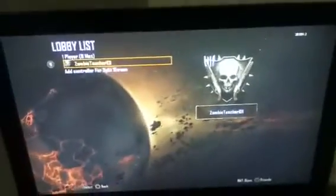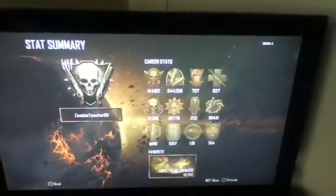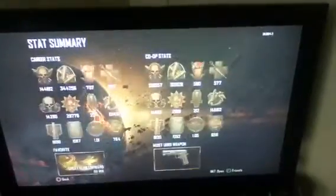What's up, Tutorial Guy here. This is a zombie account giveaway — shotguns. As you can see here, these are the shotguns, four talent marks. I'll rank it up to blue eyes if you want. Those are the kills: 144, 192, 77 downs. I'll put the KD in the description.